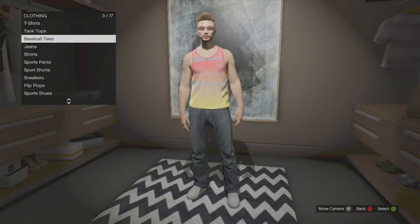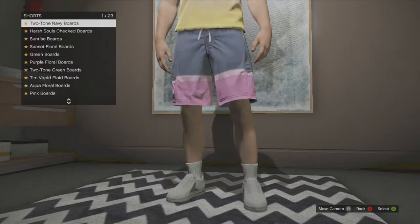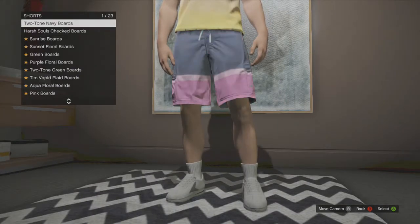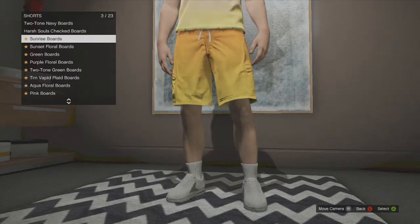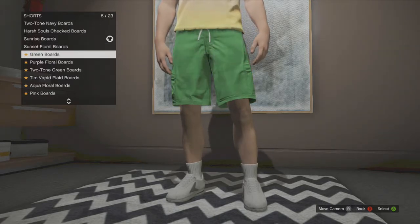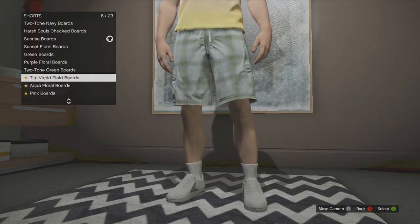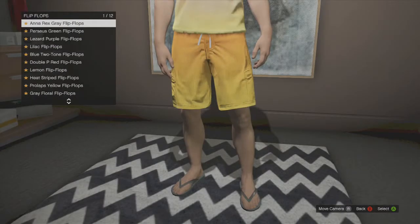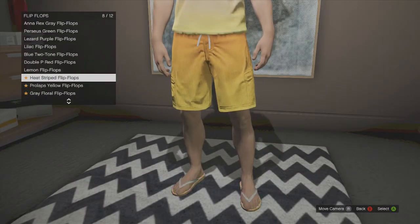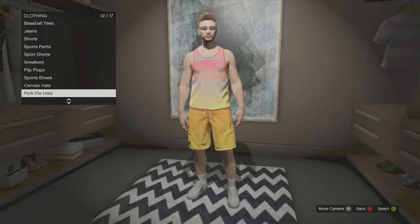I don't think any of these are beach-related shorts... actually they do look beach related. There's two-tone harsh, sunrise - that's pretty cool, I think I'll change it to that - sunset, green boards, purple floral, two-tone green boards, aqua and pink boards, and flip-flops. Generally these are just in different colors but that's pretty much all the beach pack has for this category.